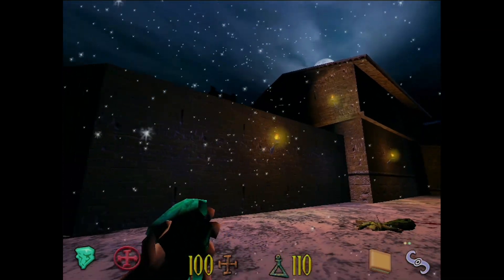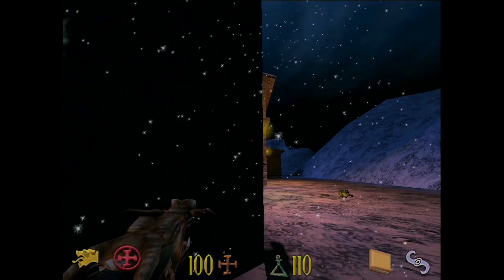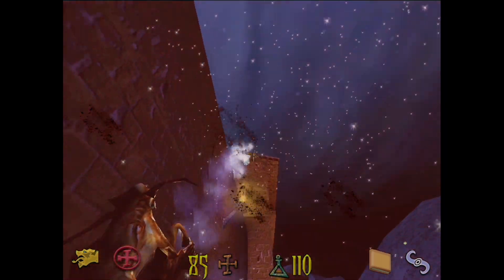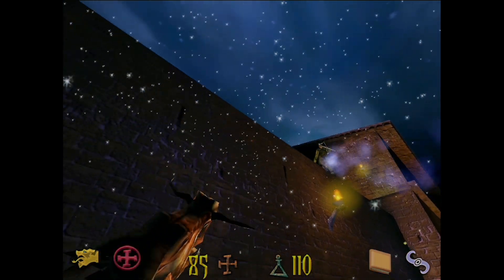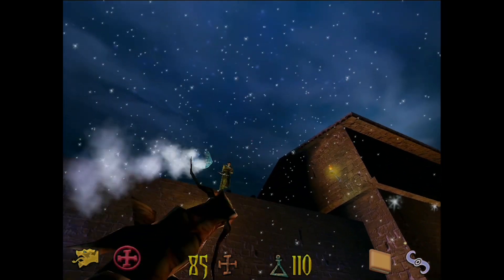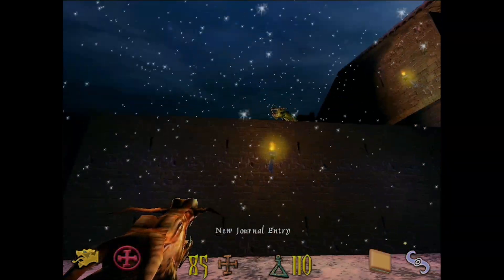Oh shit — that guy has a crossbow. I wonder if I can just get him with the... this guy for free. Well, I can definitely hit him. This doesn't do very much damage, does it? I mean, it was nice for that one section of the game, but ever since it just doesn't seem all that good. Okay there we go, we actually got him finally. I wish we could have his crossbow — that would be nice. There's a little something extra for the arsenal there.